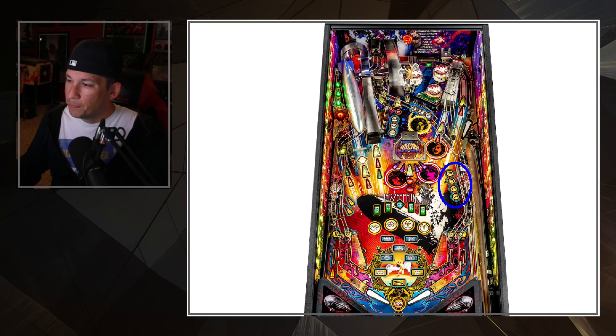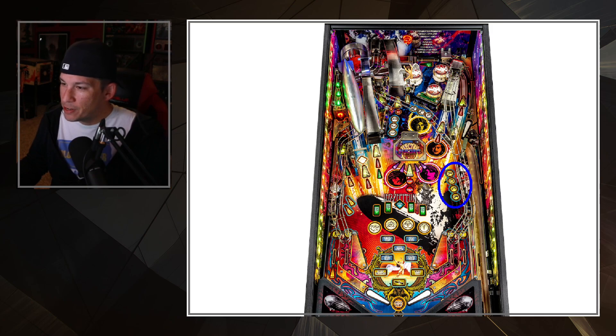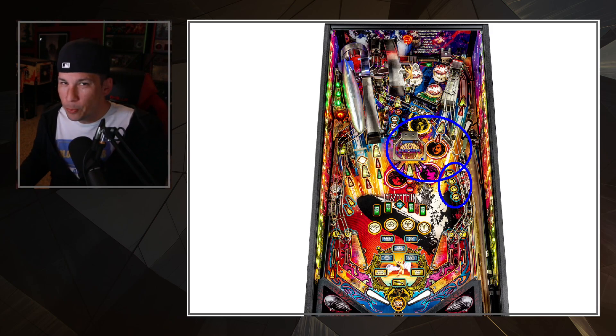The rock targets — the way they're angled doesn't really create too much of a dangerous shot, because this is a wide open play field. Even with the electric magic mech up, I didn't notice too many times where it would bank hard and send the ball somewhere bad. It's kind of the anti-GNR in that sense — since it's open, a lot of times your balls are going up a ramp, hitting a target up top, or staying in the pops.